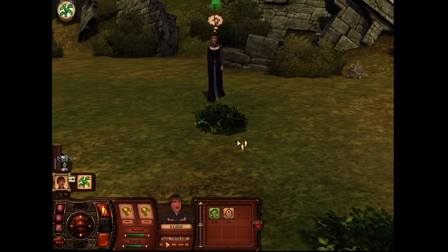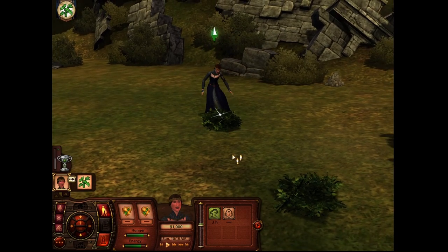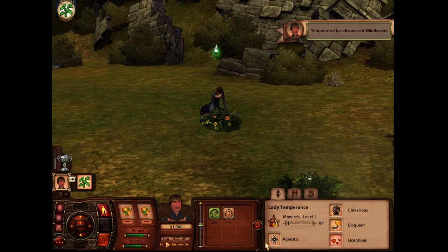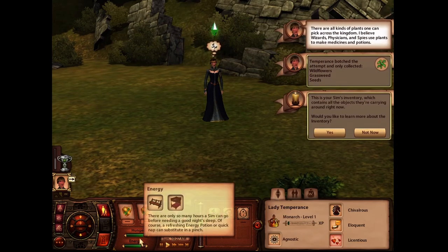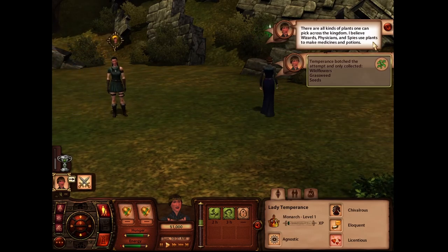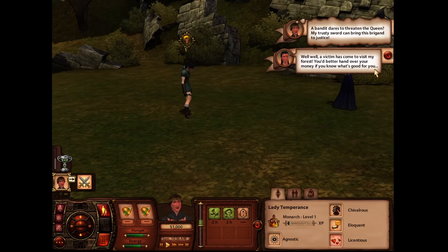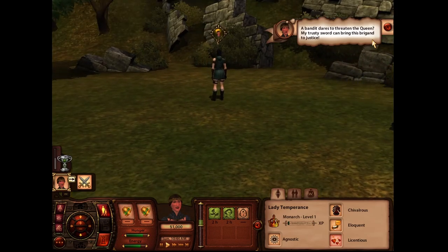The forest — much adventure awaits! The wildflowers here are especially beautiful. We're going to discover some flowers and then just collect them. Down here is our simology, relationship page, and inventory page. Down here is hunger and energy, which keeps it simple. All these kinds of plants one can pick across the kingdom — wizards, physicians, and spies use plants to make medicine and poison. A bandit dares to threaten the queen! My trusty sword can bring this bandit to justice.